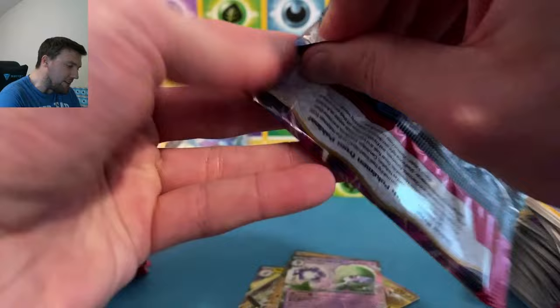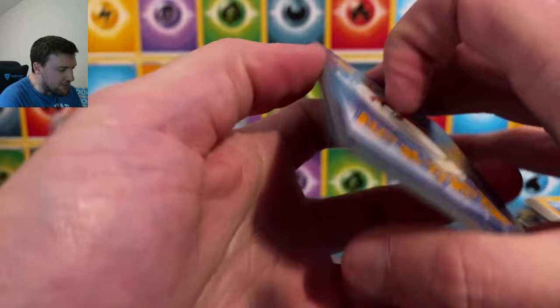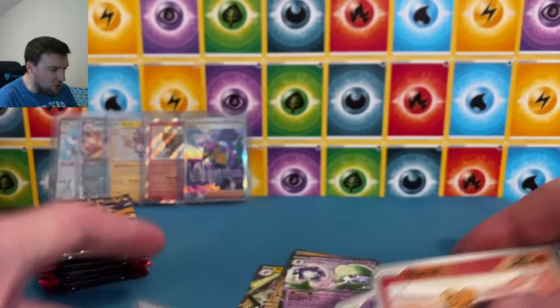Come on, Paldea Fates! Come on — Special Art Rare! Special Art Rare! We can do this. I know we can do this, we can do this together. Psychic energy — not quite. Numeleot, Natu, and Mabostiff. We're not doing this together, Paldea Fates.